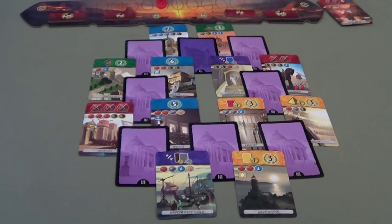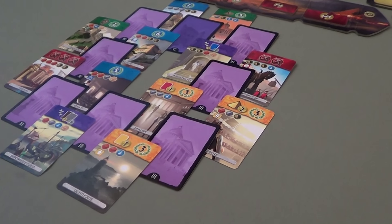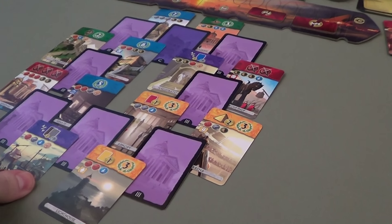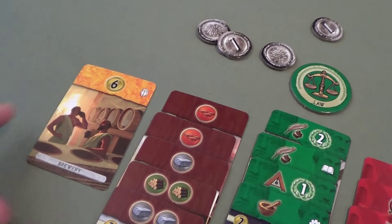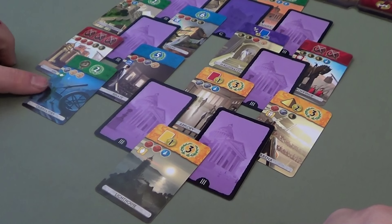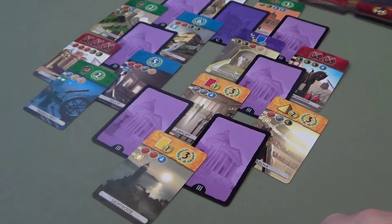Carmen: Since Tim can't build either of those, my choice depends on what I want to uncover. I'll take this one and discard it for three coins — at least I'm getting three coins because of my bonus tile. That turned over another science symbol — this would be Tim's fifth one if he could gain it, but obviously he's not going to. He'll just destroy it because that's all he can do.